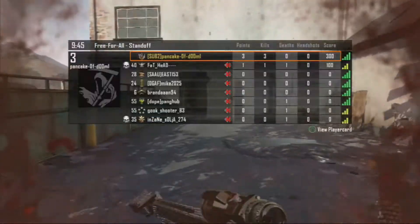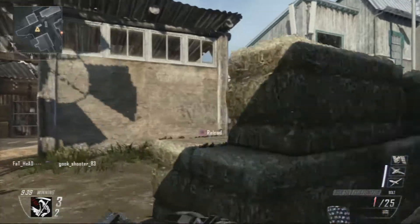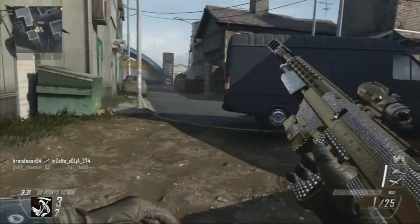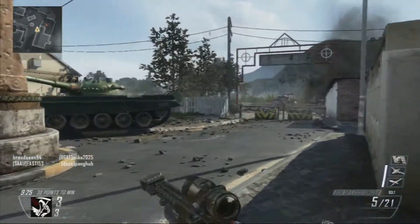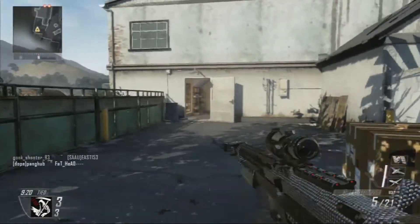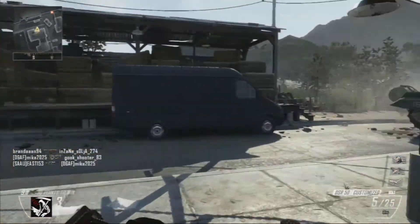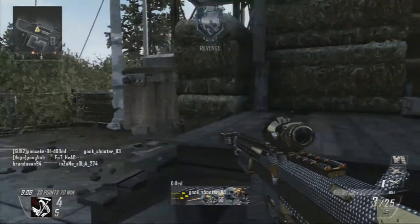This is the DSR-50 and it has the ACOG sight and FMJ — that's all I'm using on it. This isn't my favourite setup for the gun but I had it on there and I thought I might as well play some free-for-all with it. I've got this gameplay which is a 30 and 8 in free-for-all. I pick up the VSAT as well and I'm not using hardline so I go on a bit of a tear. The perks I'm using are lightweight, fast hands and extreme conditioning. The killstreaks are the UAV, counter UAV and the VSAT.